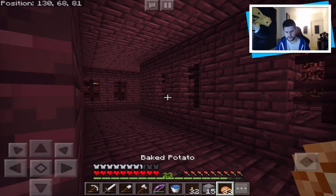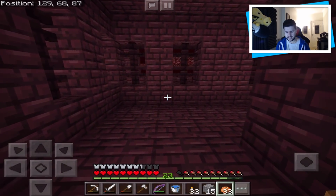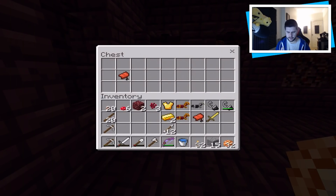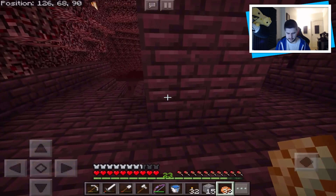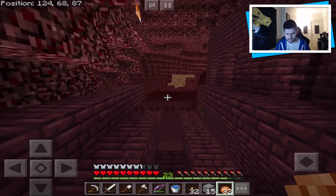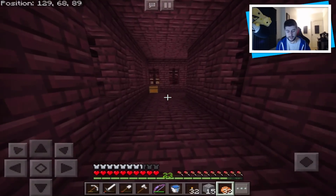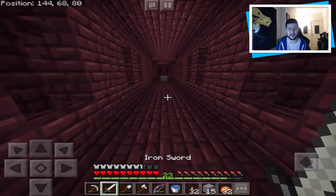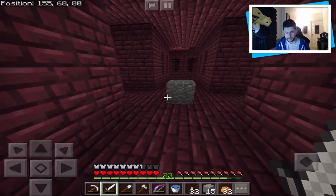Why have I got so much horse? Why is there so much horse armor in the nether? I feel like that's generally not a thing needed. Oh, another chest. It's a golden sword. And a saddle. This place sucks. It sucks for what I need. Where's the blazes? There's got to be a blaze spawner in here. And until I find it, I'm not going to leave the nether, because I need it.